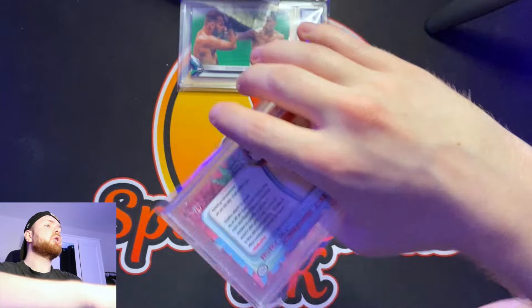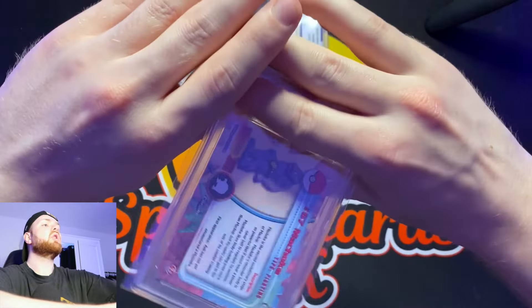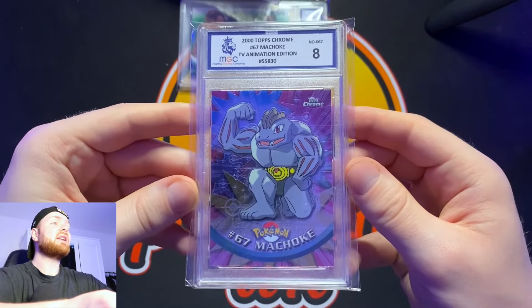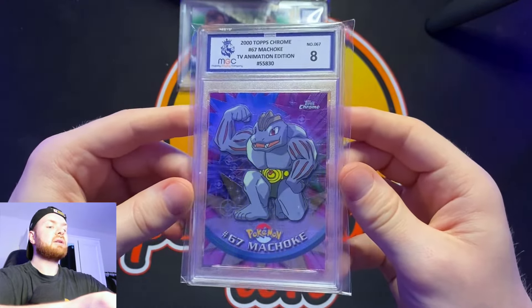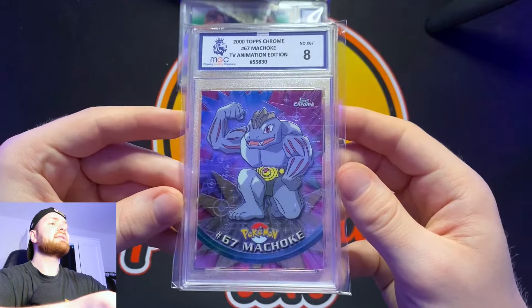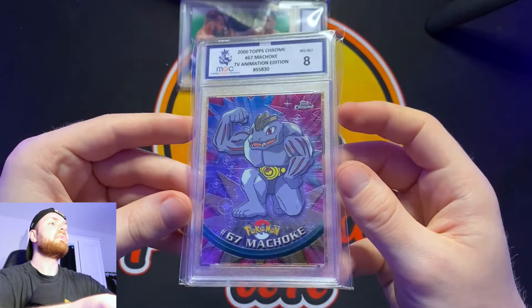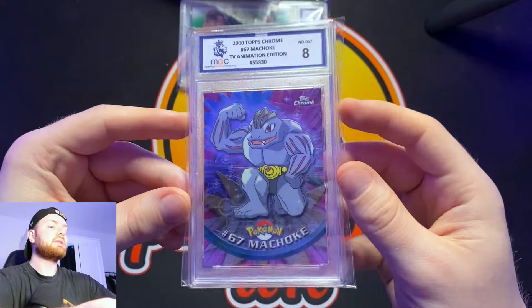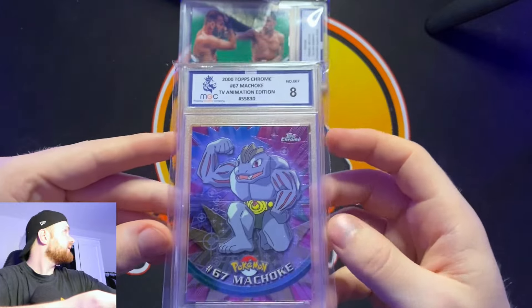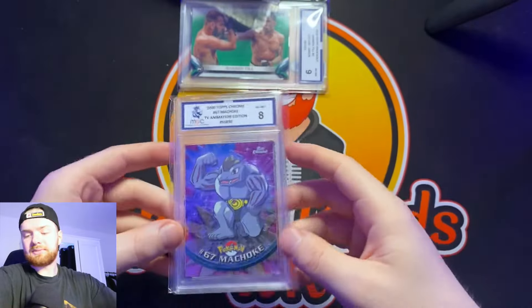Card number two — the Pokémon Machoke, another Topps Chrome Pokémon card. We got an eight on the Machamp last time, so I'm not predicting a 10. We got an eight on this one as well! So we've got the Machamp and the Machoke both at eight — maybe I'll have to get the little first-evolution one and then I can have the three brothers almost. Anyway, that result is what it is.